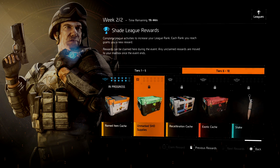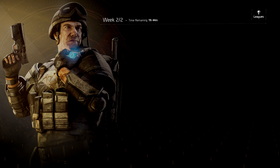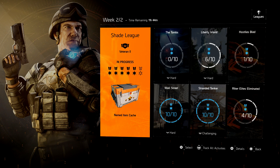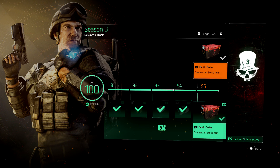Another great way is doing your leagues. You always have leagues that pop up during the season and you have two weeks to complete a league. At tier nine you get one exotic cache. It's a pretty easy exotic to get — in those two weeks you only need to accumulate enough points to unlock that tier.